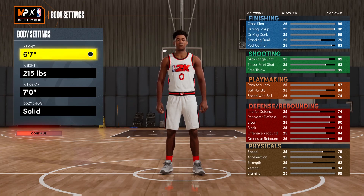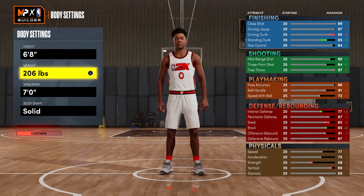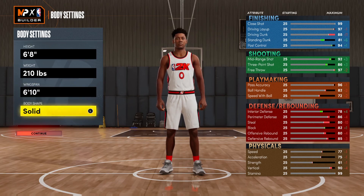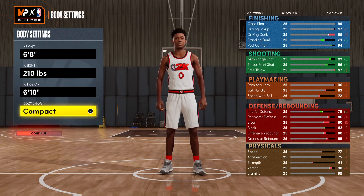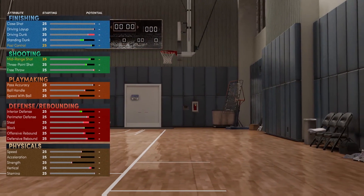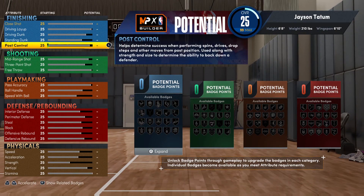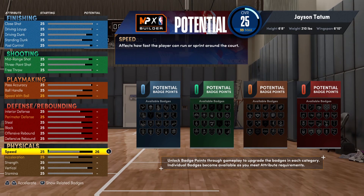It is a 6-8 small forward build. Weight-wise I'll be bringing it down to about 210 pounds, because that is how much Jason Tatum weighs. I'll be bringing the wingspan down to about 6-10. Ironically, this man makes the greatest build in NBA 2K22 at 6-8 small forward. Body shape wise, he is compact because he's not the most muscular.